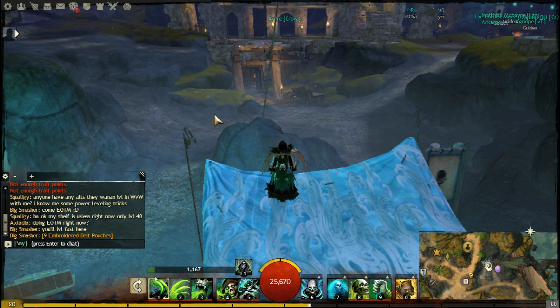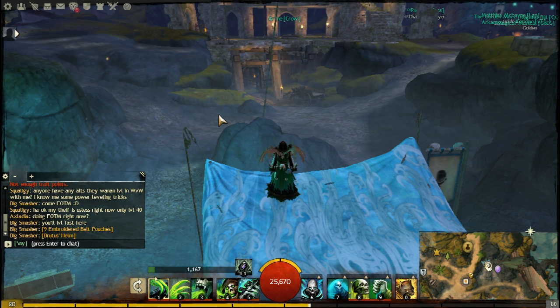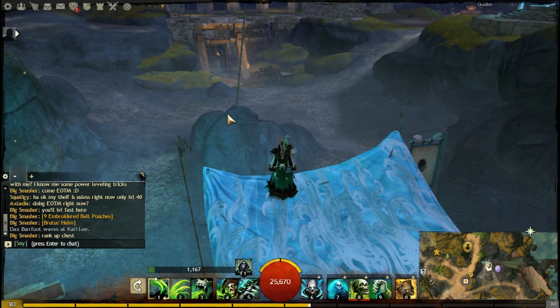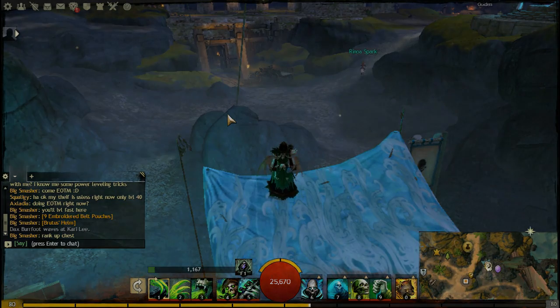This build is on the more survivable side but still does a lot of damage. It capitalizes on stacking vulnerability and stacking might so your power gets pretty high, and with vulnerability stacking the damage is quite impressive for a tanky build. Necromancers aren't known for high damage, but compared to other tanky builds this one does quite a bit.